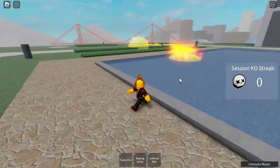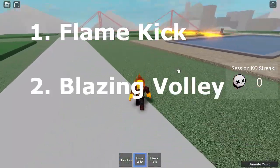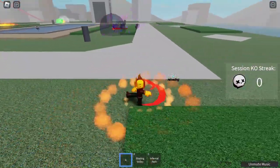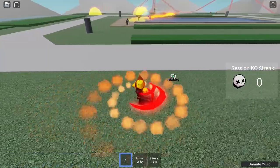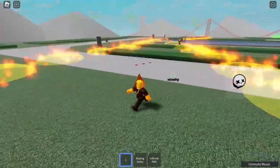So he has 3 moves: Flame Kick, Blazing Volley, and Infernal Path. First, Flame Kick. Very interesting — so that's about 6 spins, I think.